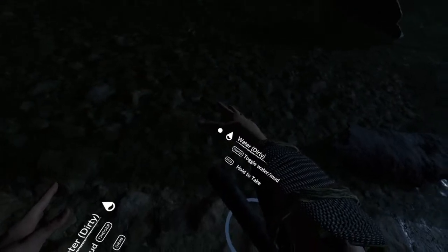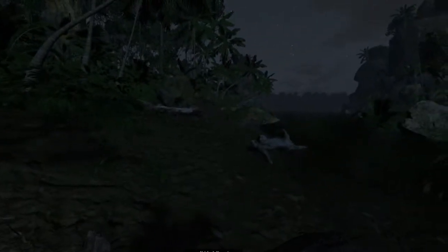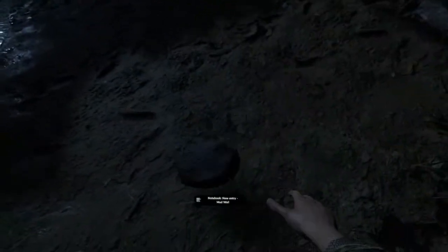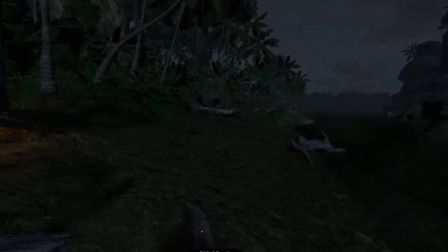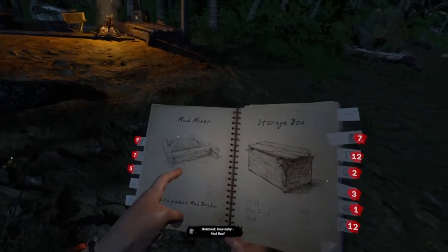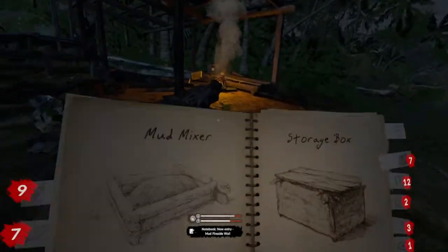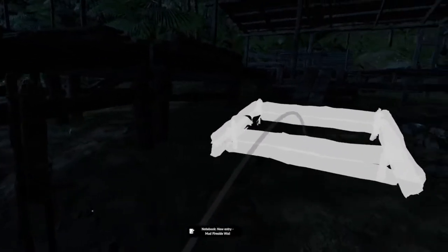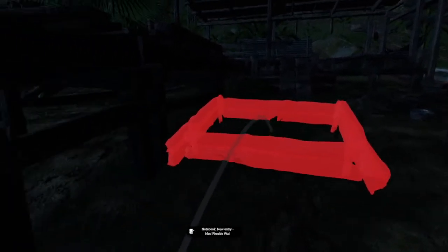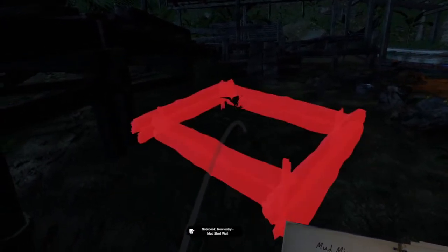Our fire has lots of life left, so I thought we'd try to do some metal crafting. We need some mud to start — the trigger toggles water to mud. Now we're in the river mud, so if I grab, I get a big slab of mud and we get some recipes added to our notebook. We can open up our notebook and find the mud mixer. One trigger rotates, the other trigger places.